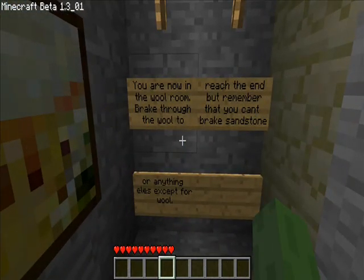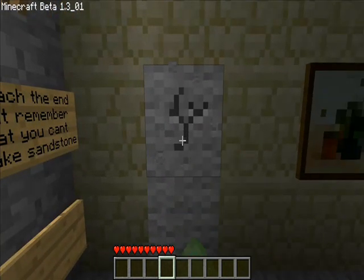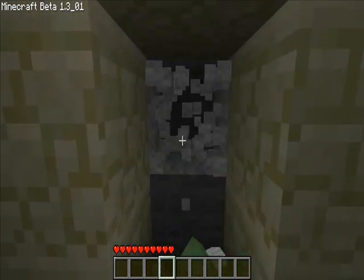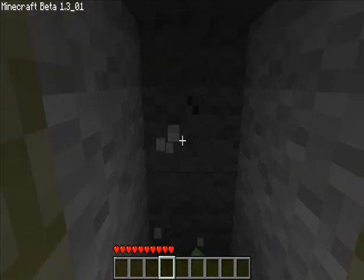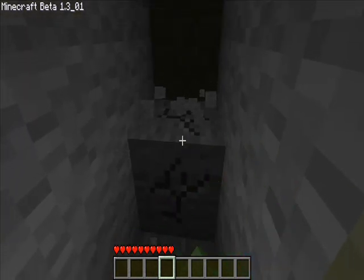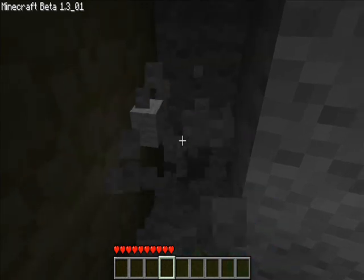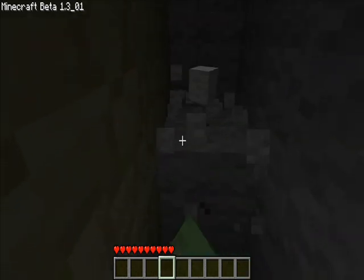You are now in the wool room. Break through the wool to reach the end, but remember that you can't break sandstone or anything else except for wool. This is more of a time-consuming thing than it is a challenge. Basically, you're breaking all this wool so you can find your way past the sandstone. There are walls of sandstone, and you have to break the wool until you can find the door to the wall — so you just gotta keep looking.